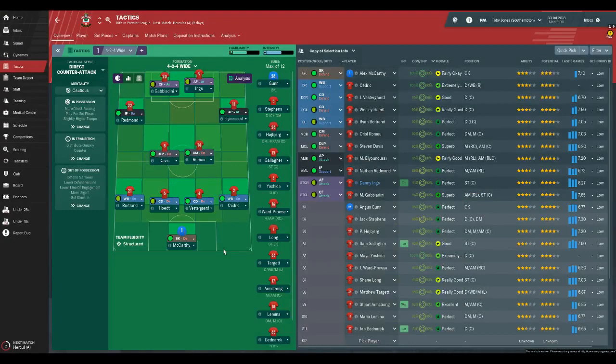In goal we're going to go with Alex McCarthy, with Angus Gunn on the bench as a decent alternative. With Cedric, Vestergaard, Hoedt and Bertrand at the back. One of the problems is Cedric, who is actually the only player who can play right-back naturally. We've got Steven Davis and Romeu in the midfield. You can bring Armstrong into that midfield. Hoiberg, Ward-Prowse and Lemina are all very good players — there's a lot of depth in that midfield position. We've got El-Yunissi and Redmond on the wings.